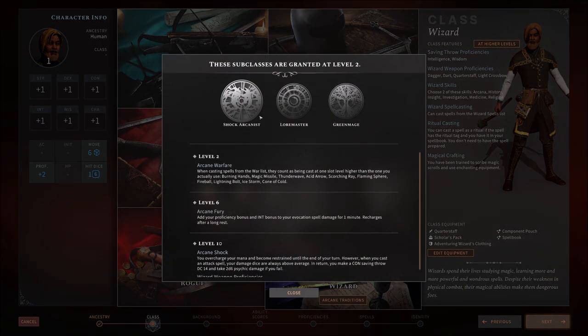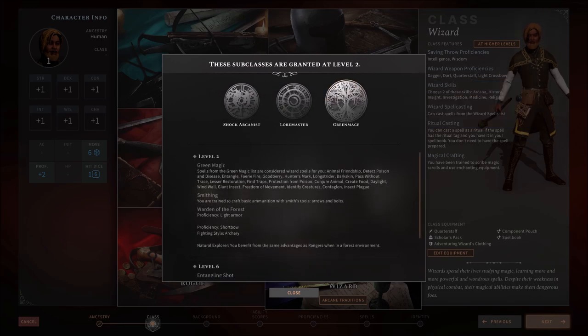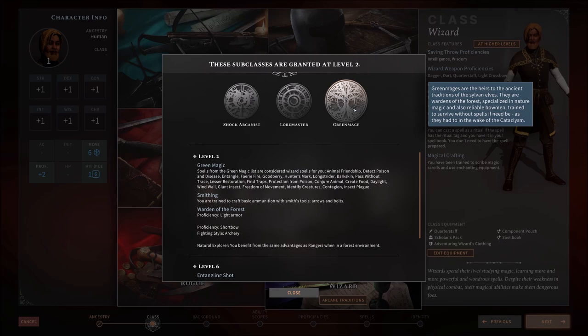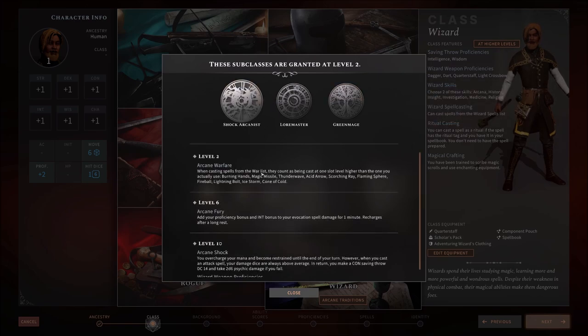Notice the Arcane Traditions for Wizards — they show you what you have access to. The Shock Arcanist will be the type of Wizard we pick, unlocked at level 2. We could have picked a Loremaster or a Green Mage. A Green Mage could be useful — notice the spells they have access to, like Animal Friendship, Entangle, Fairy Fire, Goodberry, Barkskin, Lesser Restoration — basically a lot of Druid-ish type spells. The Loremaster gets extra bonuses for their Arcanist and extra spells per day. The Shock Arcanist gets really good bonuses to evocation spells and can effectively upcast spells.